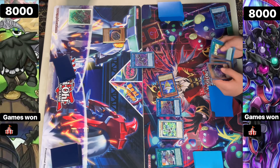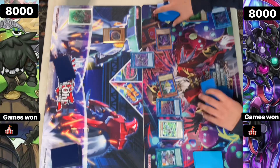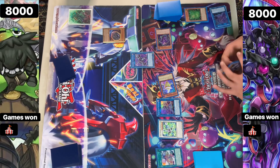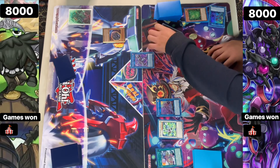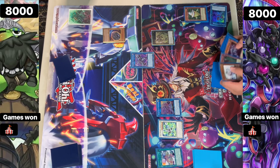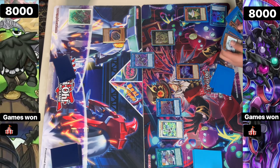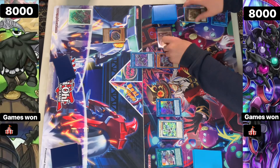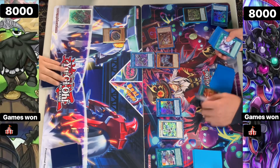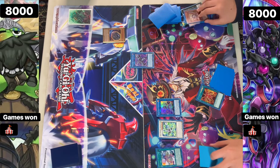We're seeing the Templar effect, summoning out the three. Going into the Pegasus, activating the effect to add back and then Reborn. Then XYZ into the Alimberson - activate the effect letting us add the Circular. Activate Circular, sending the Sigma. Then the Alimberson tags out into the Sigma, activating the effect, adding back the Reborn.